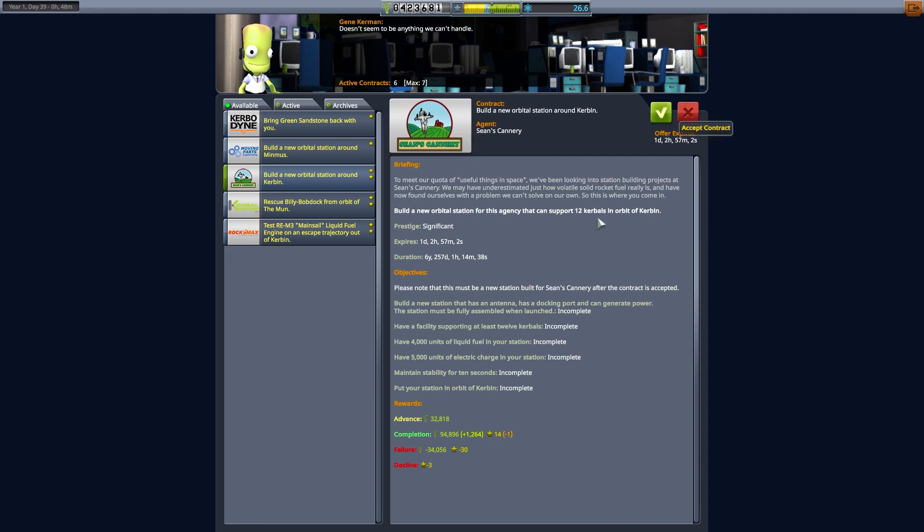4,000 units of fuel. We need to have a think about that because that is a lot of funds and we don't have to use the station — we could just put it up there. But it would give us a target vehicle for completing that other task as well. So if I'm putting something up, I might as well use it. But 4,000 units of fuel is an awful lot.